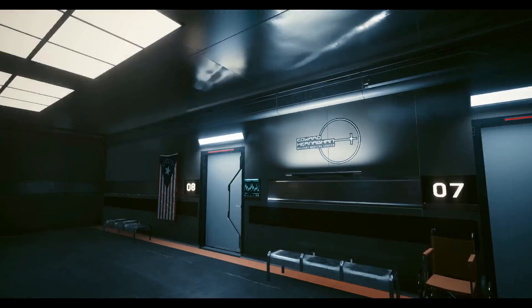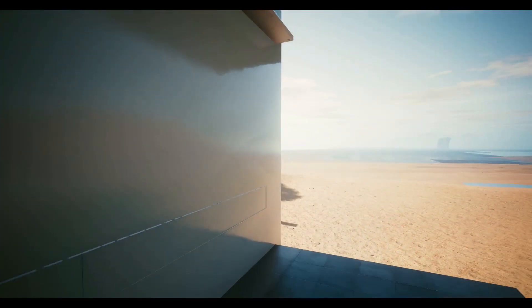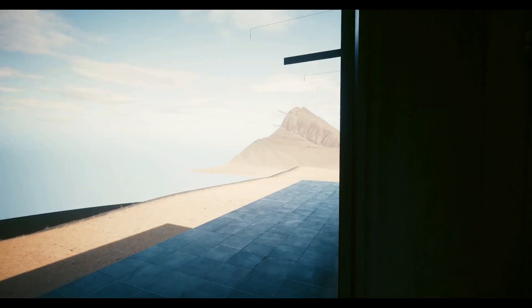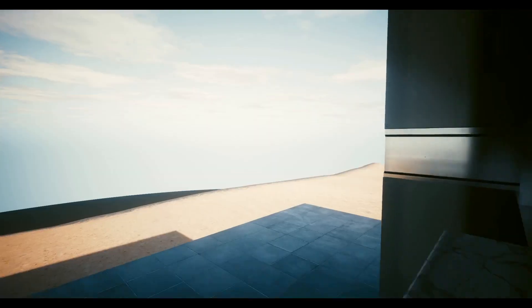This is the out-of-bounds area — this is the FIA building. It's supposed to be in Langley, Virginia, and this is where it's located. Just a quick out-of-bounds video for you guys. More stuff coming in relation to Phantom Liberty. Until next time, I'll catch you later. Bye.